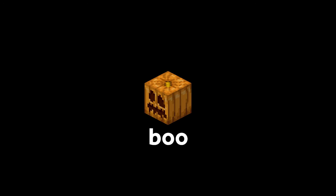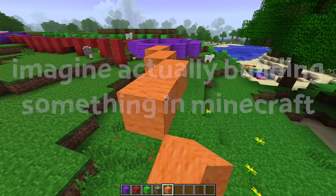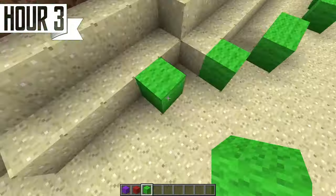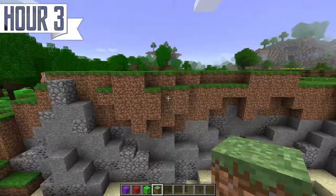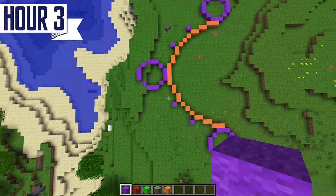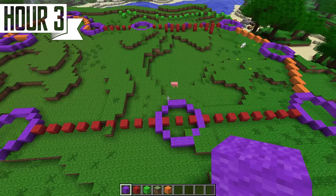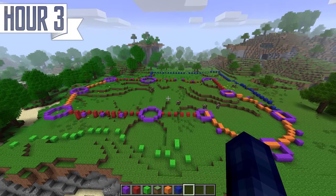And then came the scary part — actually putting down some blocks, making an outline, planning the footprint of this huge build. Sometimes when you're faced with a big daunting challenge like this, the best thing you can do is just not think about it. Clear your mind and put down the first blocks. So that's exactly what I did, and after some ruminating and pondering and thinking and thonking, here we are.